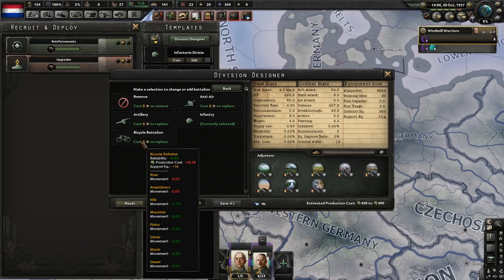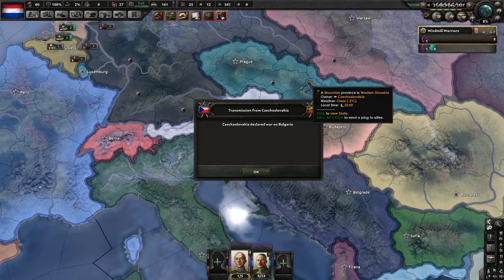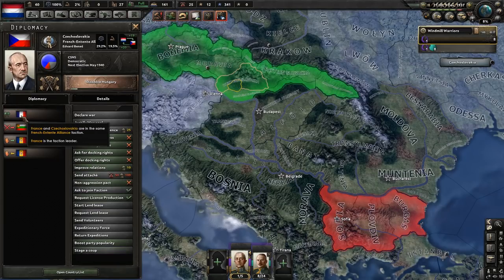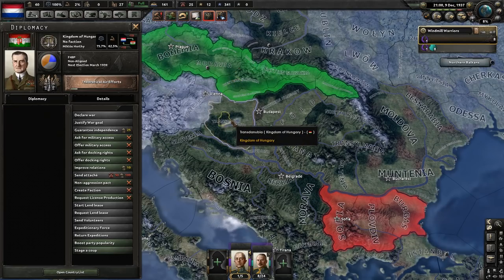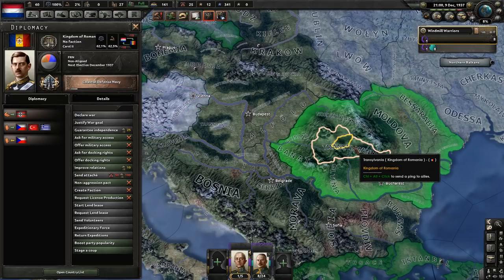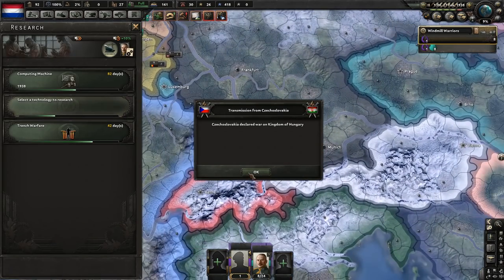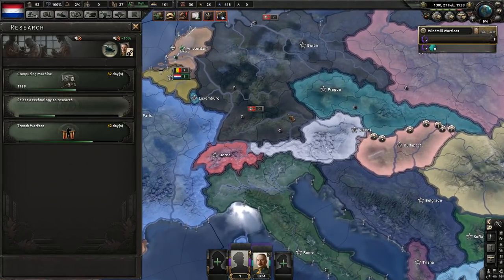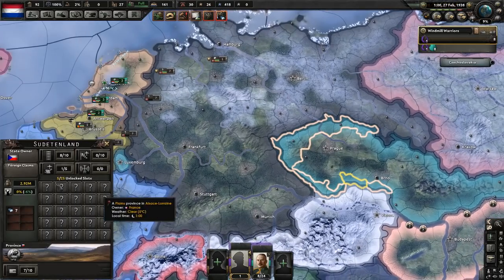I didn't realize we got bicycle battalions — I'm so happy. It was Czechoslovakia that declared on Bulgaria. How did this happen? I know they invade Hungary sometimes, I know they sometimes go to war with Austria, but what? What occurred? Czechoslovakia, you need to stop this — you're just going on a rampage. I was trying to be defensive here, and here's Czechoslovakia swinging its dick around.